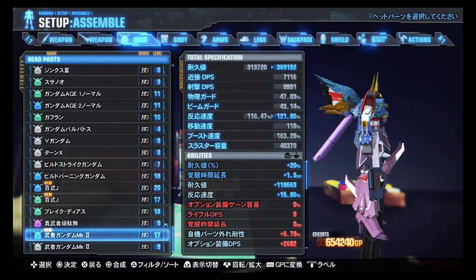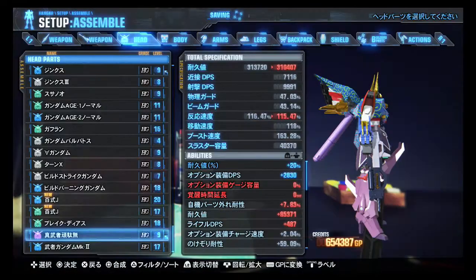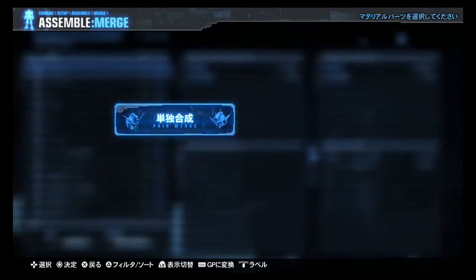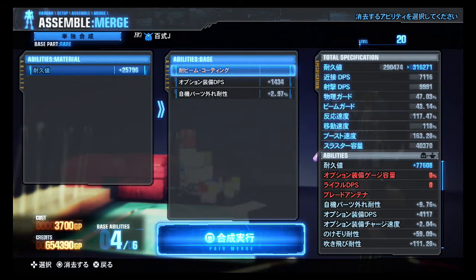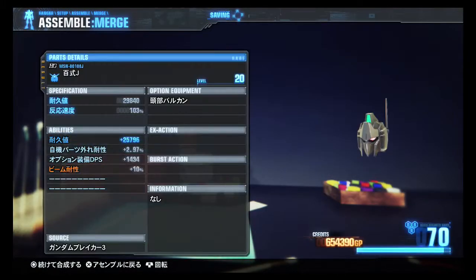Gun Archers left over from last time. Motion Mark II — those don't need combined. I do want to combine the Hyakushiki Jaegers though, so we'll do that. There it is. And that gives us Option Part DPS, and I think increased parts break chance as well as hit points.